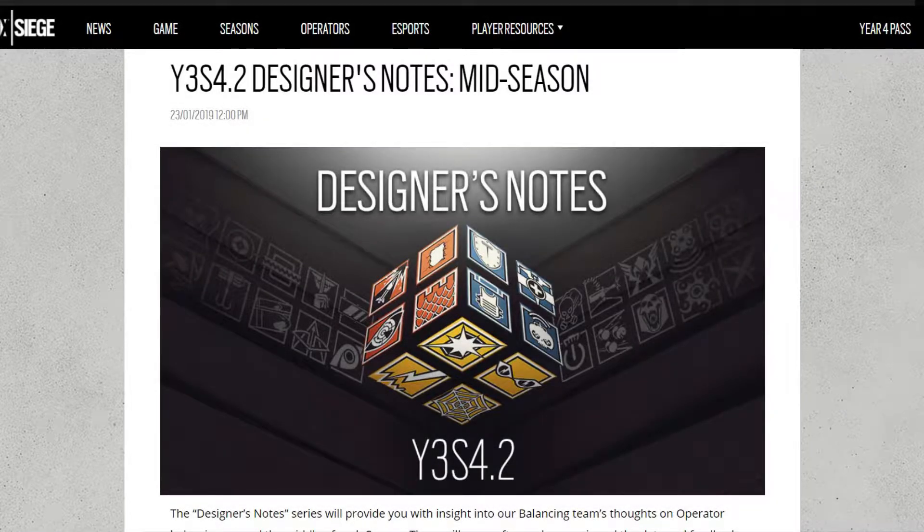Today the designer notes have been released, so we get an insight as to why certain operators have been nerfed and which ones are getting buffed. For the first half of the video I'm just going to be reading off their reasons why they're nerfing and buffing certain operators, and the second half I'll be looking at the charts with my analysis and thoughts. I'll leave timestamps in the comments. I won't be reading off the changes — I did a video covering that already, so starting off with Caveira.